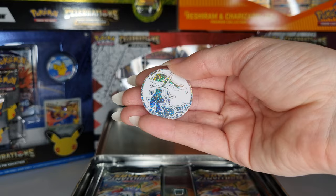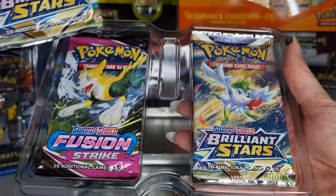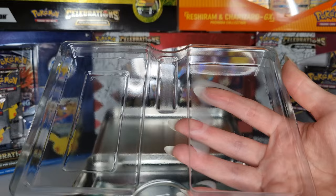Next up we have the packs. I believe we get two packs of Brilliant Stars — lovely — and one, two, three packs of Fusion Strike. And here's the code card for you all.